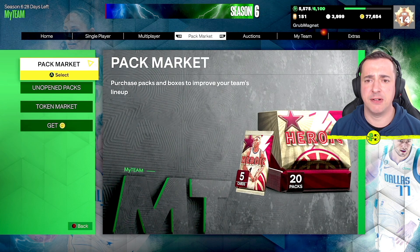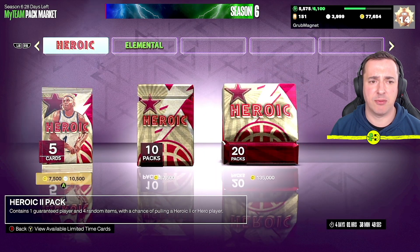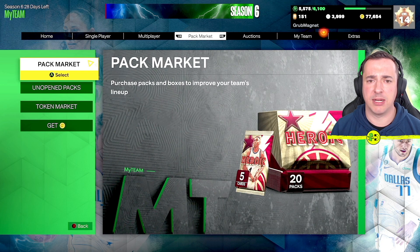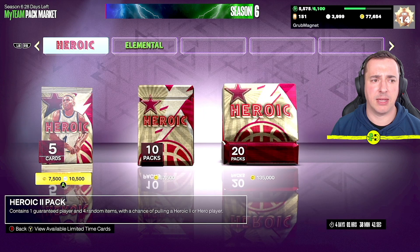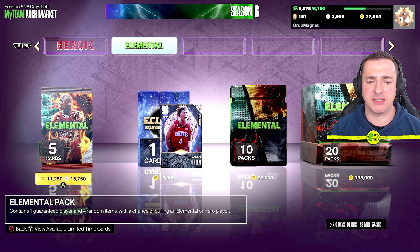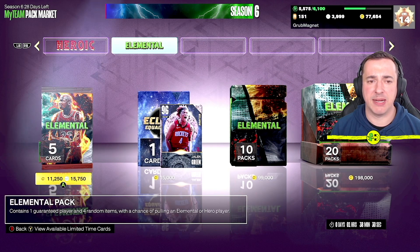So where can you spend that VC? The Pack Market is one of the most popular places. Going through these, the heroic and elemental packs are the main ones available right now. I could buy 10 heroic packs for 67,500, or go with the elemental packs. I'll cover actually buying packs in a separate video.